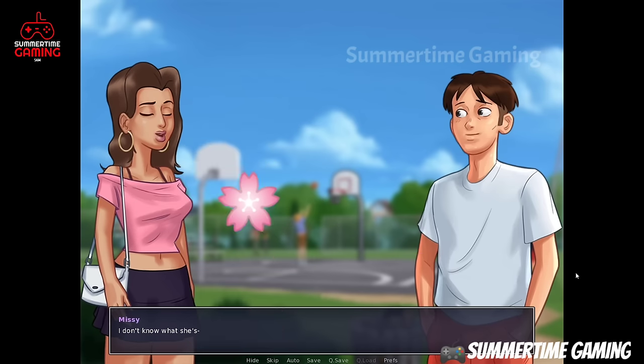We beat Dexter and Principal Smith also comes. We get a reward from Roxy. We make it evening, go to the trailer park, then to the trailer, and talk with Roxy about the hangout. A few moments later, we have fun.